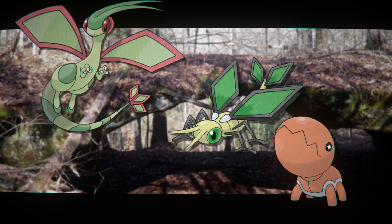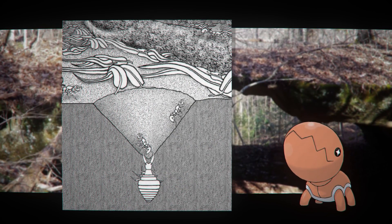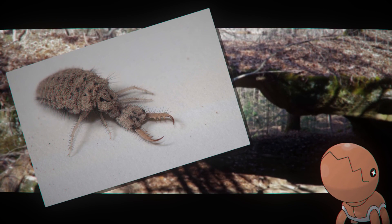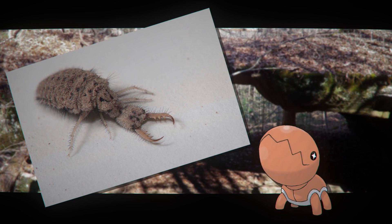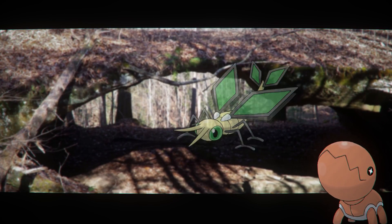In order to roll on the ground at high speeds like this, you need to know the way the ground tends to work very well. Trapinch, Vibrava, and Flygon are based off of antlions, a ground-dwelling insect that digs a pit in soft dirt or sand and uses that as a trap to catch other insects. This line of Pokémon gets the ground type from this larval form of Trapinch, and it basically just keeps the ground type as Vibrava and Flygon.